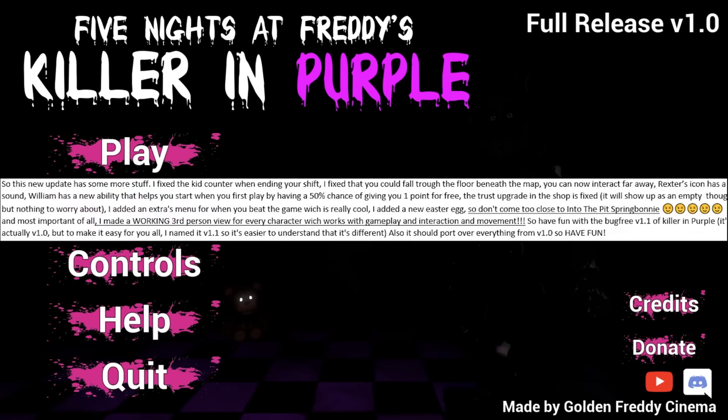He says: this new update has some more stuff. I fixed the kid counter when ending your shift. I fixed that you could fall through the floor beneath the map. You can now interact far away. Rexer's icon has a new sound. William has a new ability that helps you start when you first play by having a 50% chance of giving you one point for free. The trust upgrade in the shop is fixed - it will show up as empty though, but nothing to worry about. I added an extras menu for when you beat the game, and I added a new easter egg - don't come too close to Into the Pit Spring Bonnie. Then he put a bunch of winky faces and smiley faces.